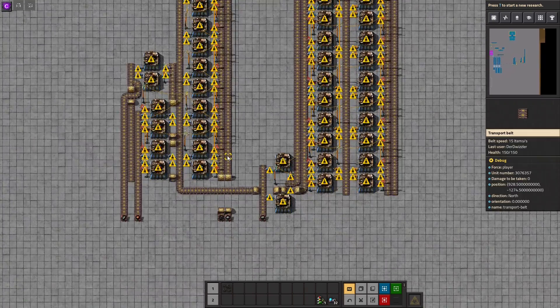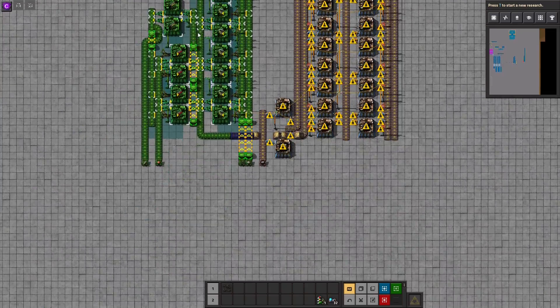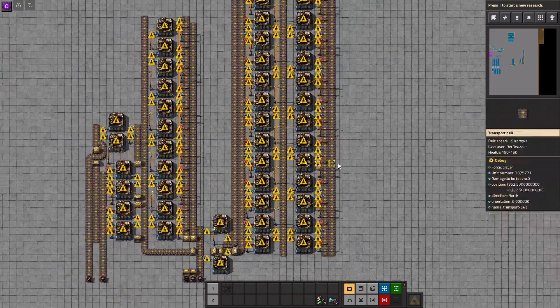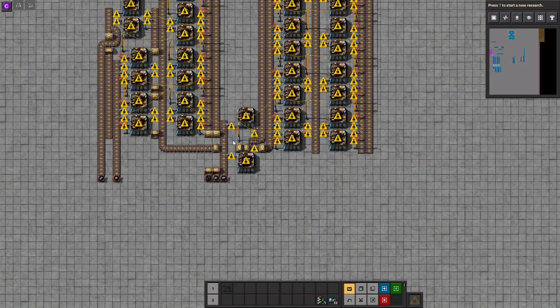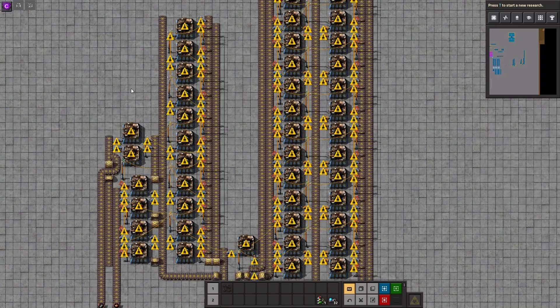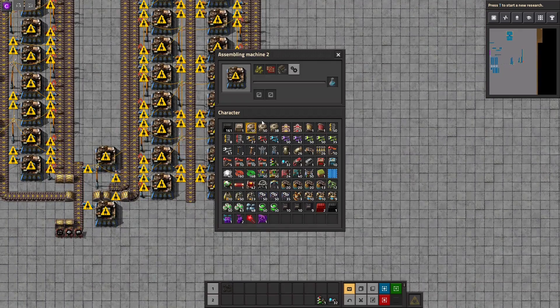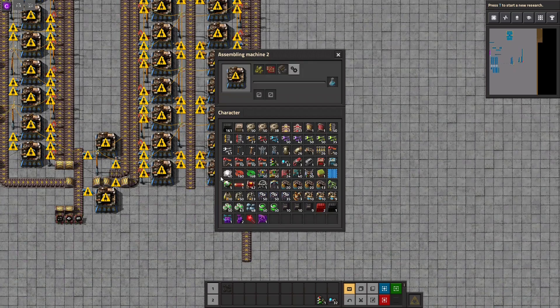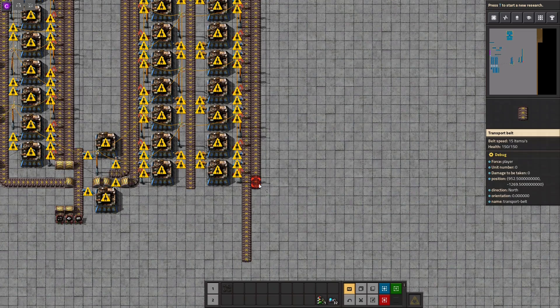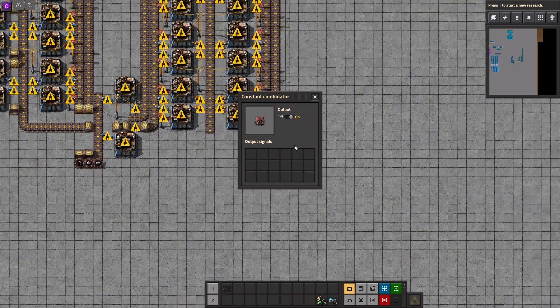So we're done with the military stuff, I think at least. And then we should be able to copy this over to here. Of course we could think about some other way of placing these — the coal as well could be somewhere up there. But that doesn't matter too much for now. We're gonna put the red circuits on to here. Then we're gonna need sulfur; that's gonna be on this side.